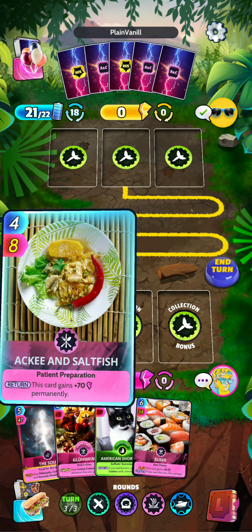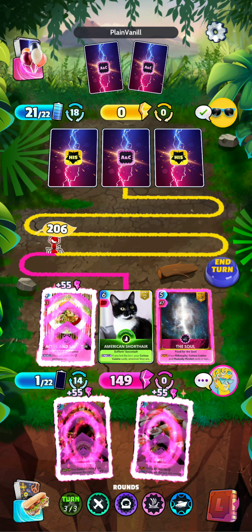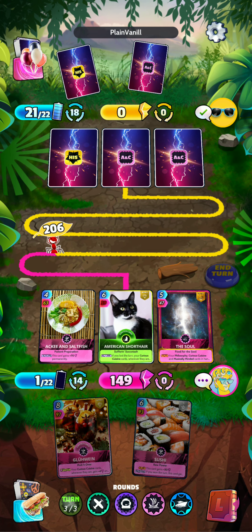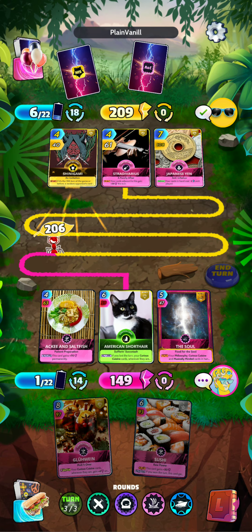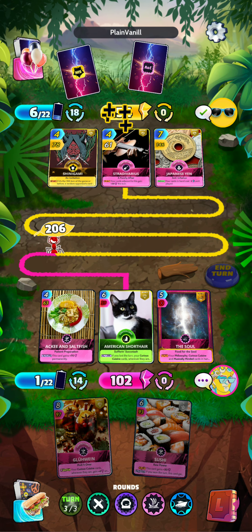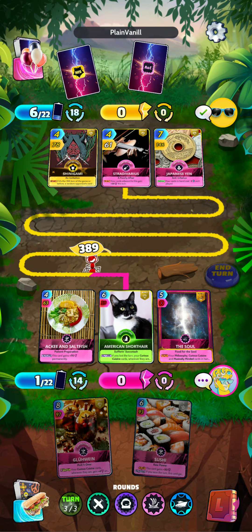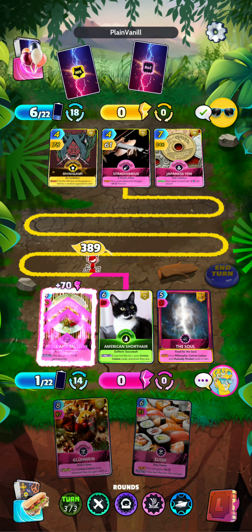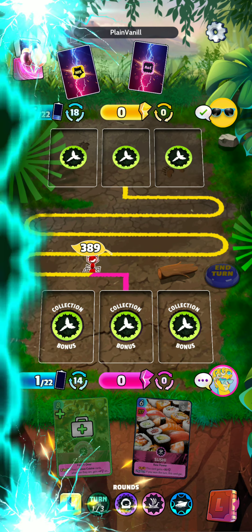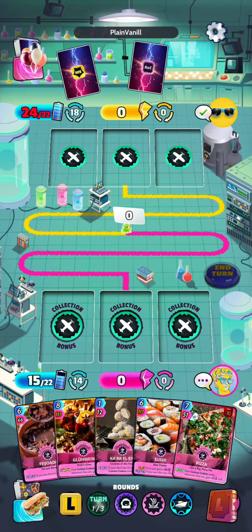We will get Aki and Saltfish in front, the American Shorthair, and we will play the Soul to boost our other cards in hand, hopefully winning the next round. We do want to win the turn with Sushi to get the full effect of the card. There we have it — we have lost the first round. But I still have confidence we can pull through in the end. There is 70 power permanently to Aki and Saltfish. Now we are going into round two with one loss. Let's see if we can win this round.